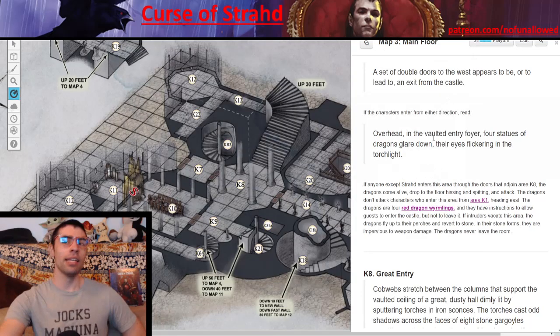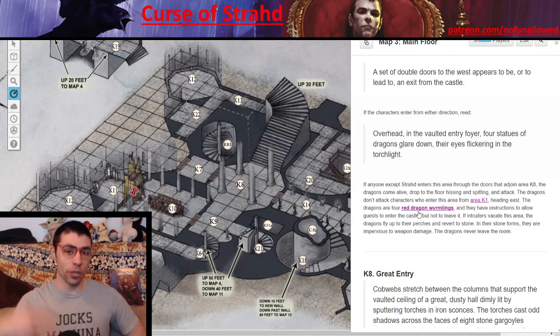The important thing is the dragon wyrmlings don't immediately attack — they allow anyone to make their way through, especially if they've been invited to dinner. But if anyone tries to leave this area, that's when the dragons jump down from their perch and things go very, very bad. Something important to note: when they are in that gargoyle-type statue form, they are impervious to damage. So if your players attack while they're just sitting there, nothing happens to them. But if they do jump down, they are ordinary dragons and can be damaged as such.